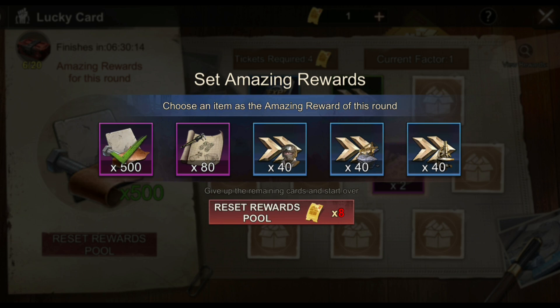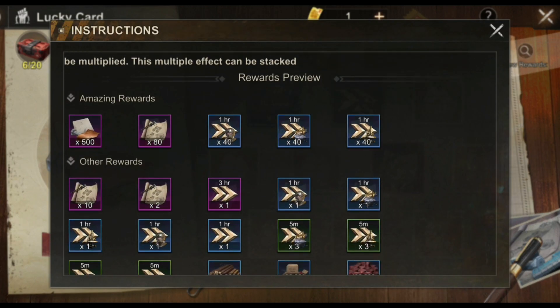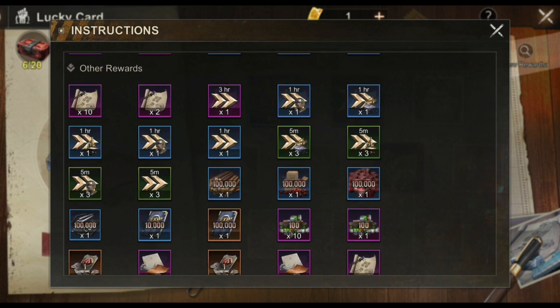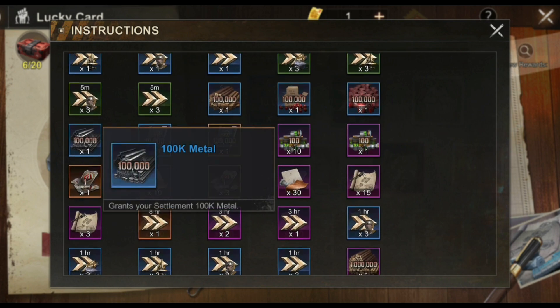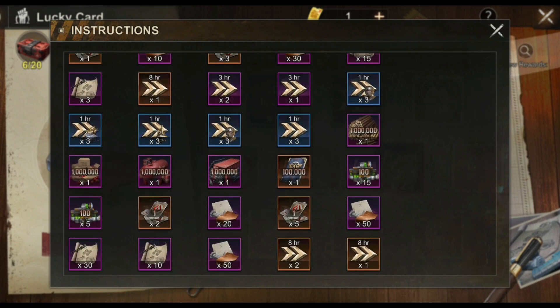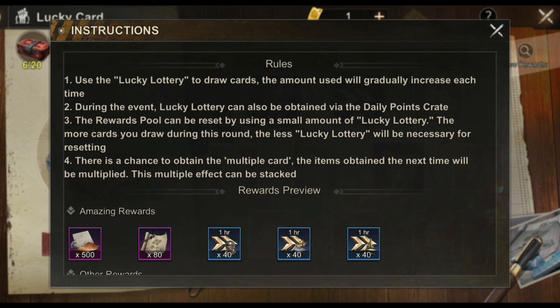The other option is 40 times one-hour speed-ups each for training, construction, and research. I only had a few tickets so I was only able to open one. The reward pool includes the 500 hero gear parts, 80 hero gear designs, and 40 each of one-hour construction, research, and training speed-ups. The random rewards you can get cover speed-ups, combat manuals, buy caps, mercenary influence, hero gear parts, hero gear designs, as well as resources.